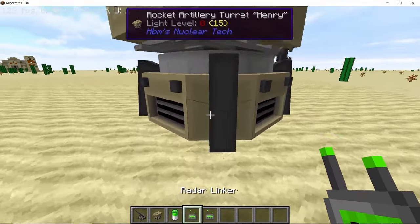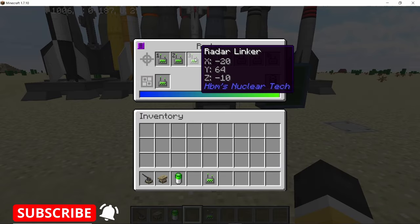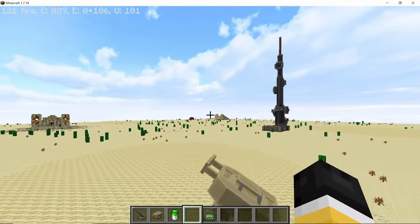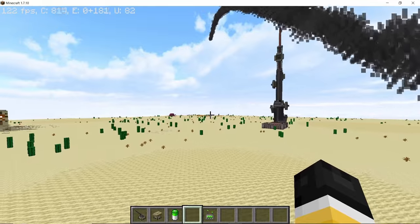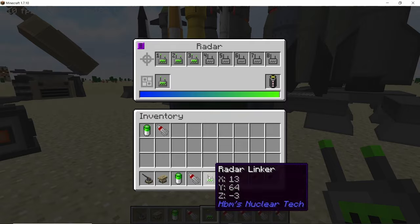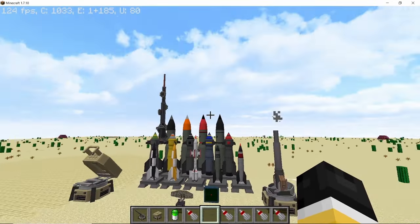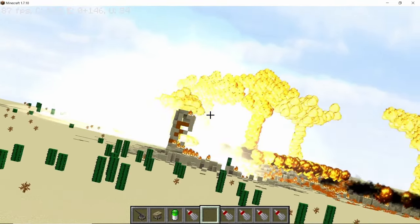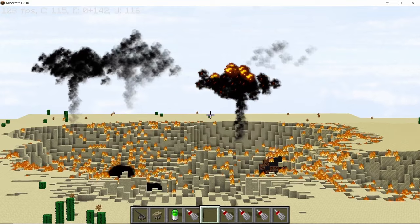By placing the cursor on the radar you can target artillery or a missile position directly. Linking an artillery turret in the third slot and firing a nuclear shell destroys the desert temple. Similarly, the factory artillery turret can destroy another remaining temple. That covers the radar and how to link artillery and missiles to it for remote launching.